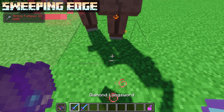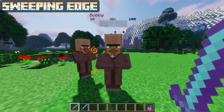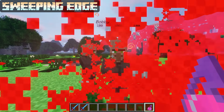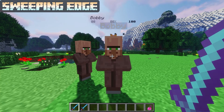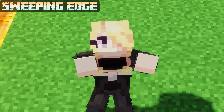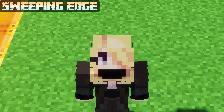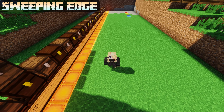Sweeping Edge has a max level of 4 due to an ancient tome, and does damage to enemies around the target you hit. At level 1 it does 50% of your damage, level 2 does 67%, level 3 does 75%, and level 4 does 80%. This enchantment is somewhat anomalous as it only works on swords, longswords, katanas, sabers, all the sentient weapons, and troll weapons. Most enchantments work on all Spartan weapons, but this one doesn't — probably because some Spartan weapons already have the sweeping effect by default.